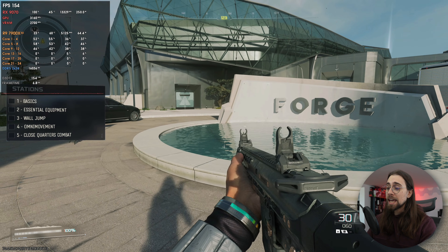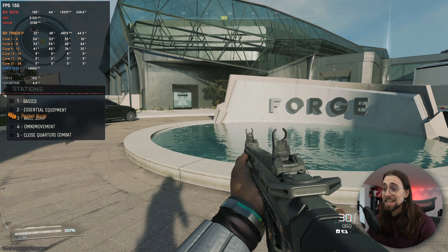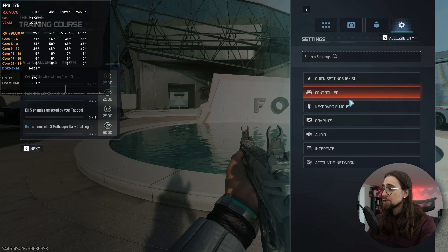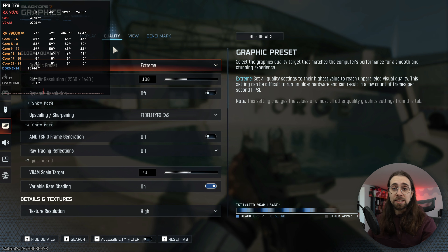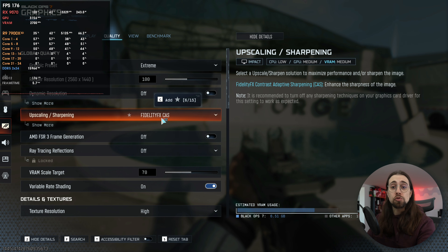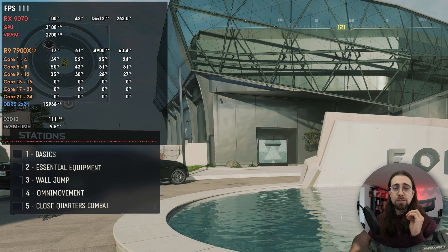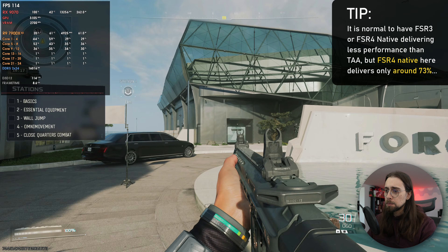In terms of game FPS, the FSR4 implementation is also a bit odd. Without ray tracing, using FSR4, we're getting around 155 fps on the RX 9070 non-XT. As soon as I go to FSR4 native — which is basically just using FSR4 as anti-aliasing — we drop from 155 to 110, which is a major decrease in performance.